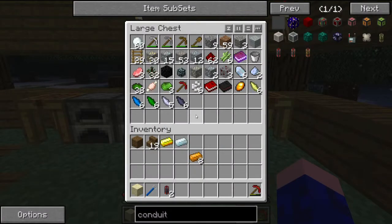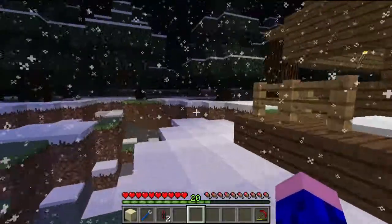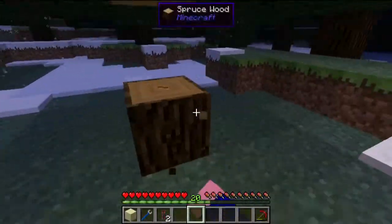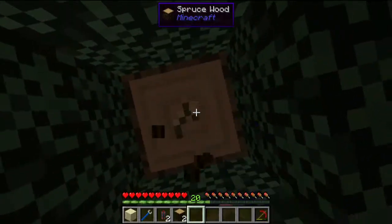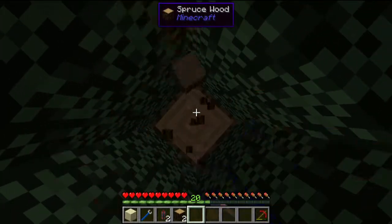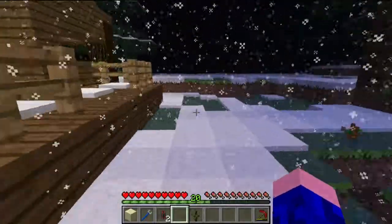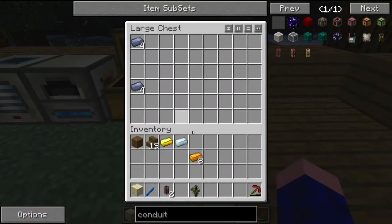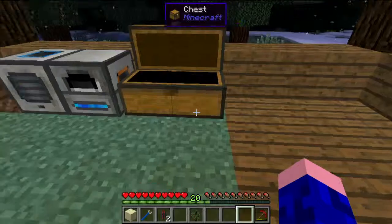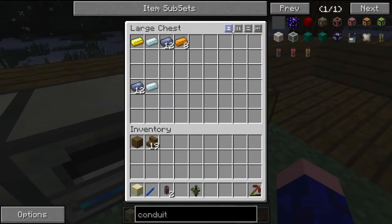I don't actually have any wood, so I'll grab some now — I won't need much. I'm just going to grab enough to make a double chest, then put that next to the furnace. If we put the chest next to the furnace, it will output everything it has in it into there, which I love. Look — we got a silver from doing all that, so it was worth it.